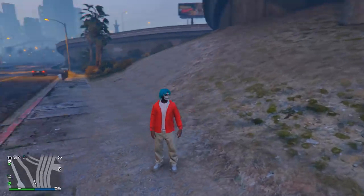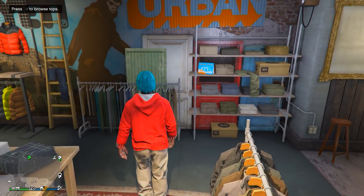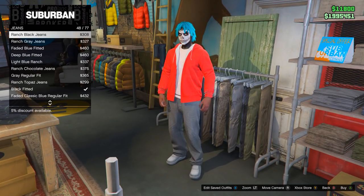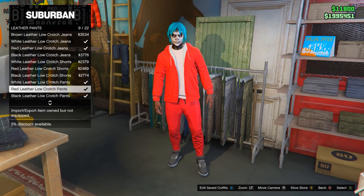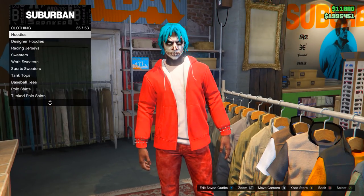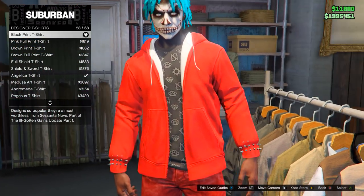From here go to any clothing store. Inside, go over to pants, then down to jeans — it should be the first one. Equip the red splatter fitted jeans. If you don't want those, you can equip any red pants you want — for example, go down to leather pants and equip the red low crotch leather pants. Then go down to designer t-shirts and equip the black print t-shirt. You need to make sure you equip this, otherwise you cannot merge the belt on later.